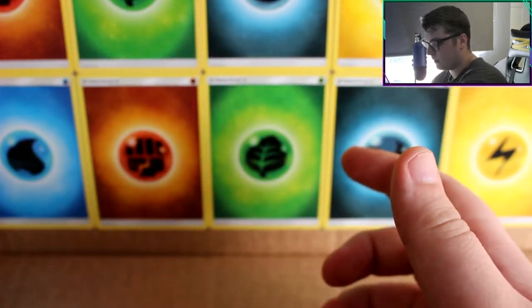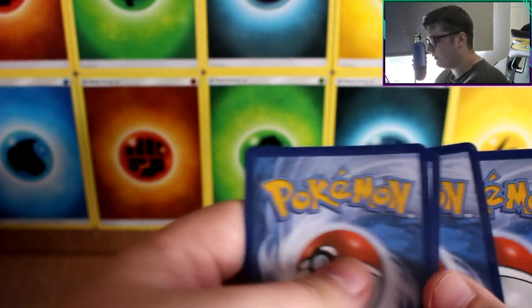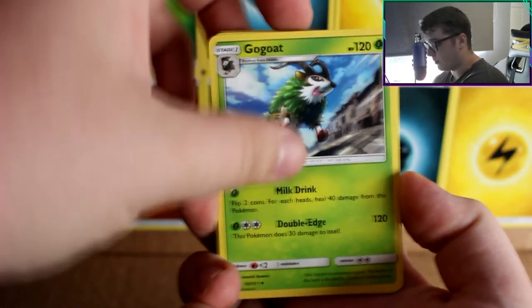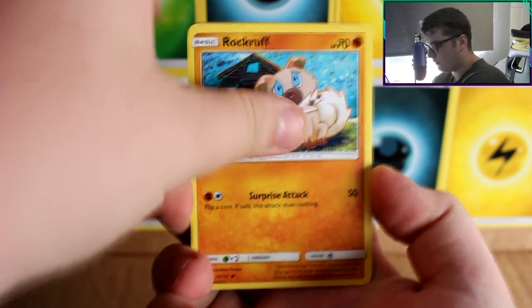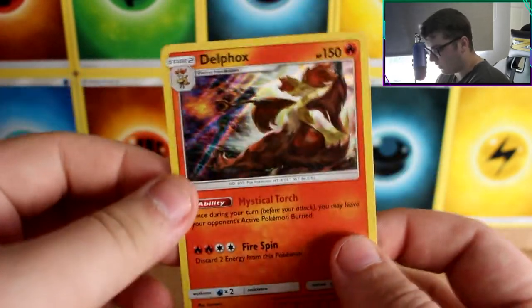There we go, just making sure everything's lined up — there's all 18 packs again. There will be a little card in the top right of the screen so you guys can go have a look if you haven't seen the last video. We got very good pulls: Gogo, Binder Labs, Hoopa, Binacle, Rock Ruff, Gibble.